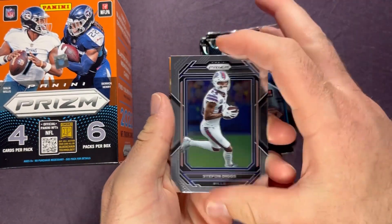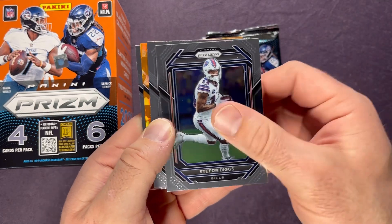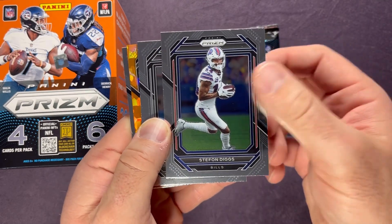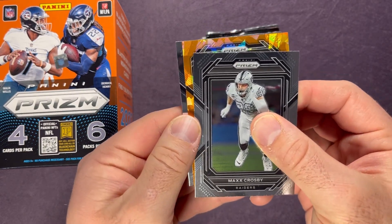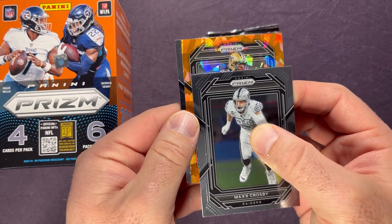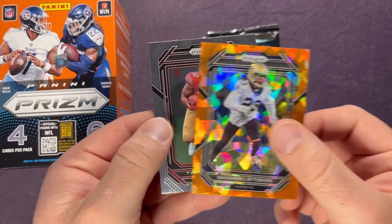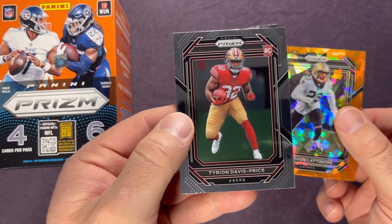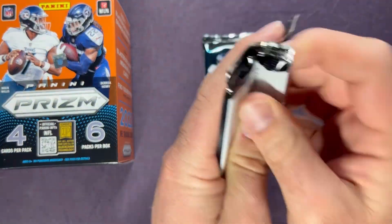If you're new to the channel, make sure you hit the subscribe button down below right now. Once we hit 2,000 subscribers, going to be doing another giveaway — chance to win some free cards. Stefan Digs, Max Crosby, Marshawn Lattimore on the orange ice, and a Tyron Davis-Price as our rookie there. Not the 49er rookie we're looking for. Here we go, next pack.